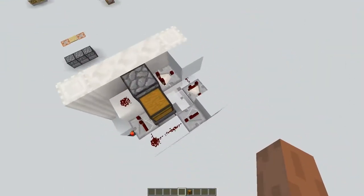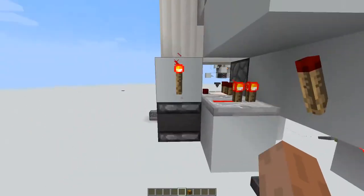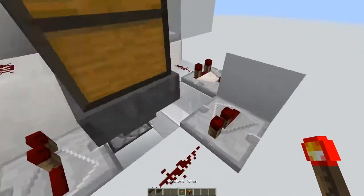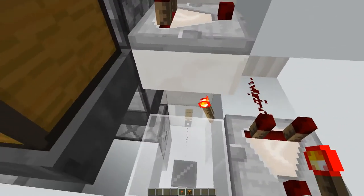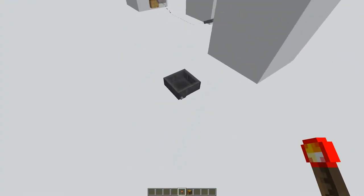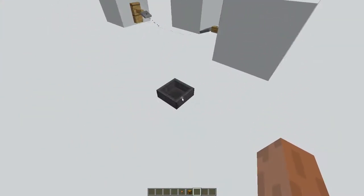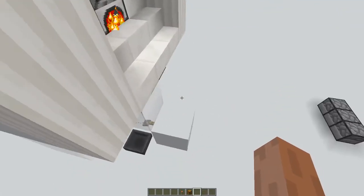I forgot some things — that's why you need to test it. The only thing I forgot is a torch that needs to be placed here, because it needs to lock this hopper. So let's do this again — three more iron, and we are going to smelt eight iron ingots in total.